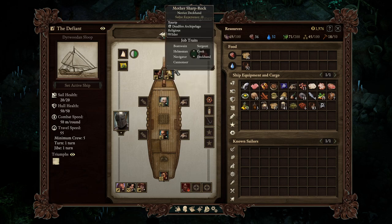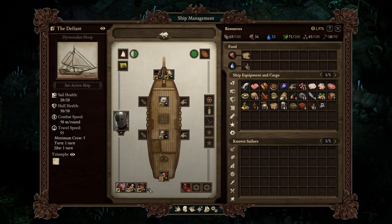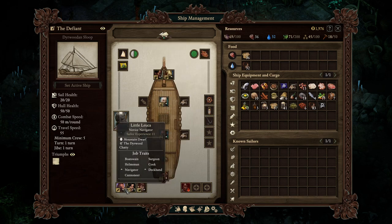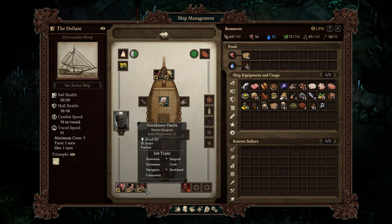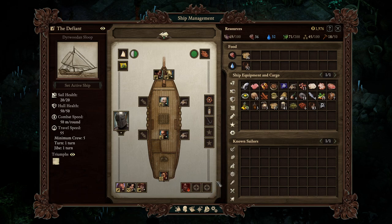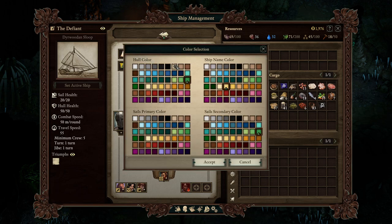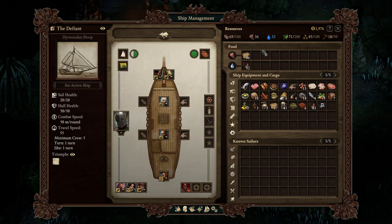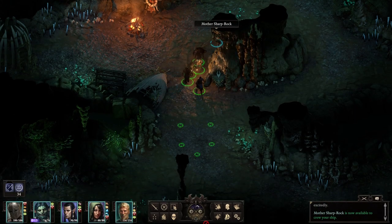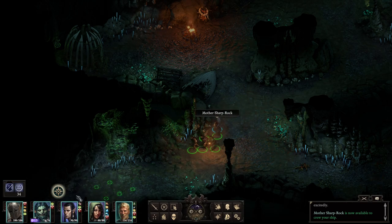And more than likely, we'll keep Mother Sharp Rock over someone like... oh, these are all original crewmates. It's a tough call. We have a couple extra slots, so I'm not gonna get rid of anybody yet. Also, we can change the colors. We'll hold off on that for now. Alright, to the ruined tower.